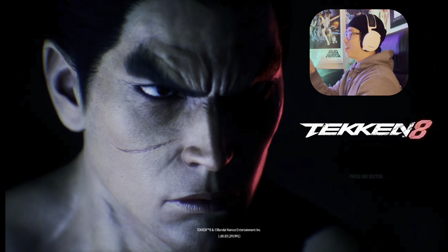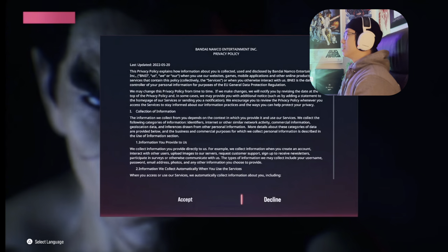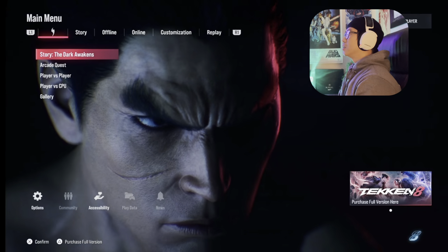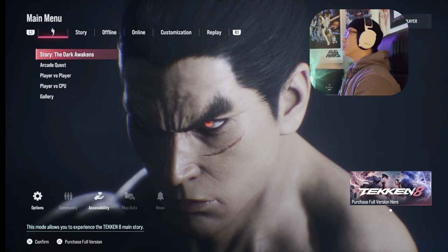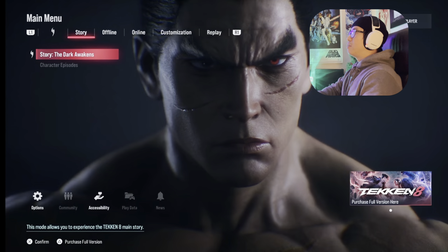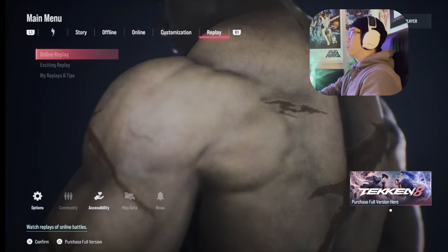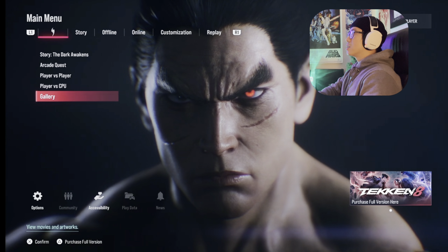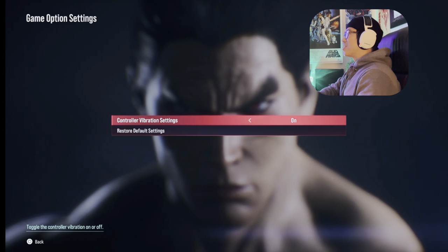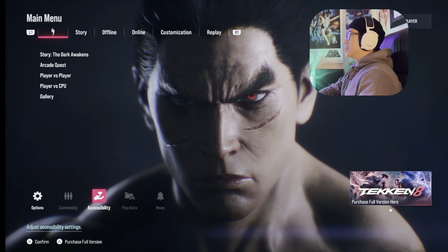As you can see, you can rotate the camera and check different things. So we've got the story mode, I think this is just the demo mode — offline and online. Customization, replay, and market class as well. As always, I check the settings first to see if everything is correct — sound, controller, screen. Alright, let's just go to the story.